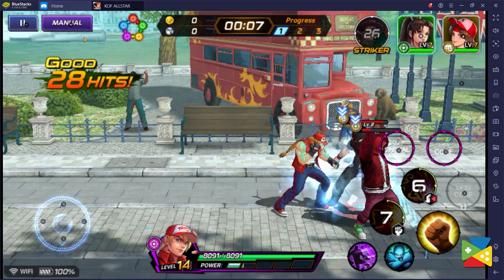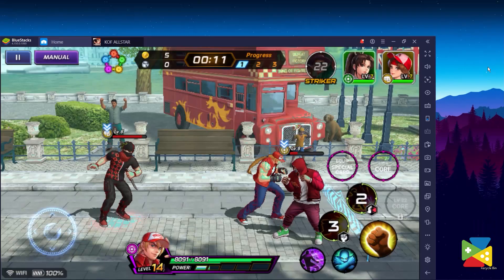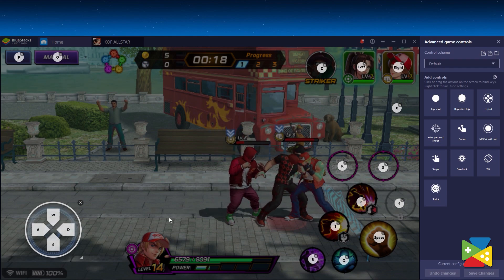To access this feature, all you need to do is click on the keyboard icon in the right panel. And, as you can see, the best part is that King of Fighters All-Star comes already set up and ready to go with all the shortcuts, so that you can jump right into action.